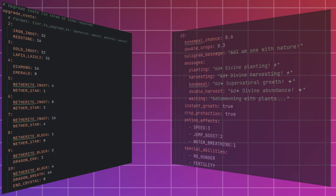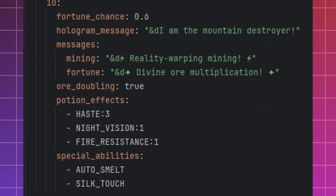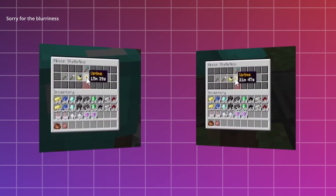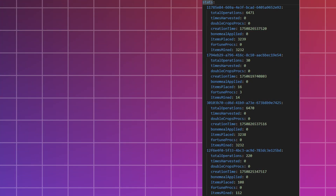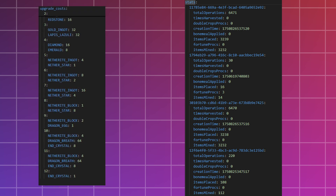The core of this plugin is the upgrade system. By investing resources you make your minions faster and more efficient. But here's the best part — I didn't just want you to feel like you're saving time, I wanted you to see it yourself. This plugin tracks every second your minions are active and calculates exactly how much time they've saved you. And for my fellow coders, almost everything is customizable in the configuration file, from upgrade costs to storage sizes.